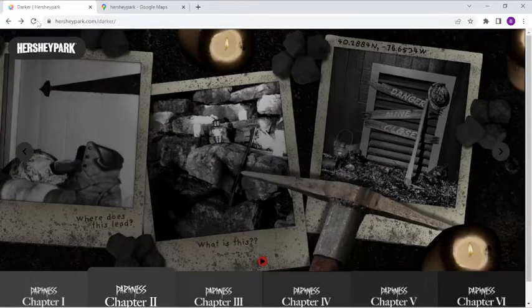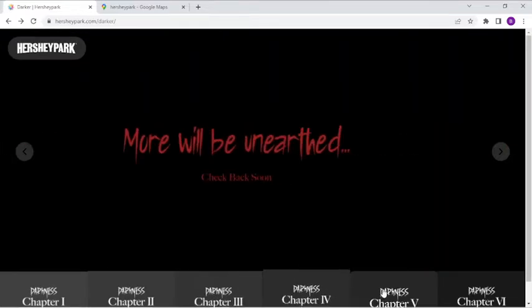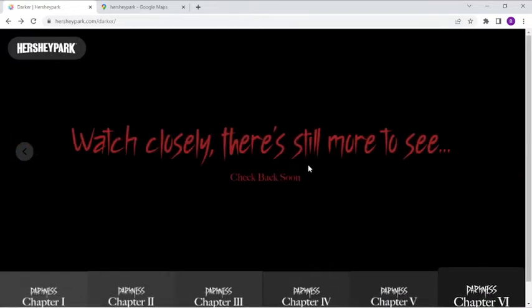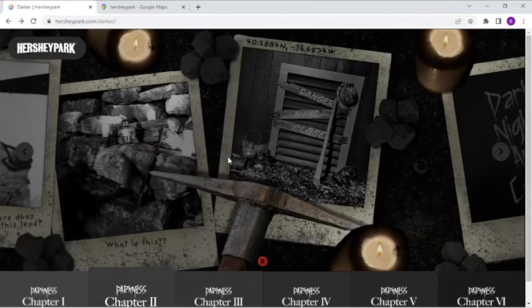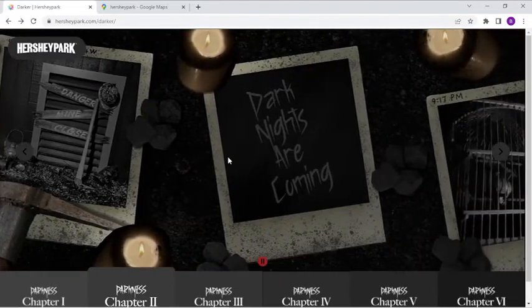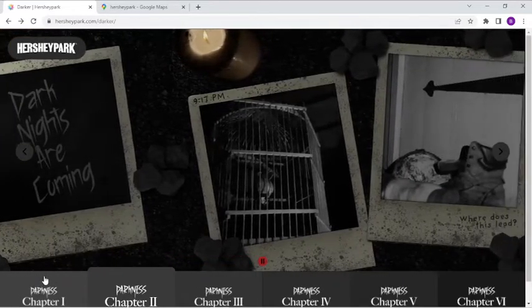The rest of the chapters just say things like 'outlook unknown,' 'more will be unearthed,' and 'check back soon.' But since the trailer refers to 'experiences' plural towards the end, I think there's going to be more than just this single mining thing. I believe there will actually be three more attractions for a total of four, and I think whatever this is is hidden right in plain sight.